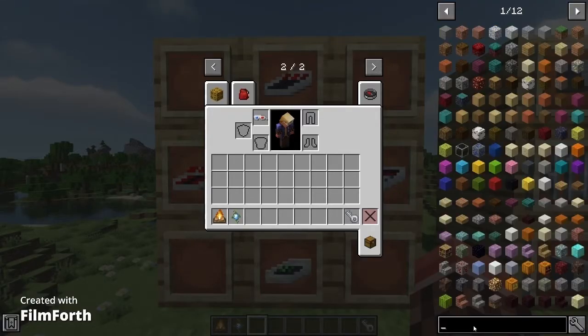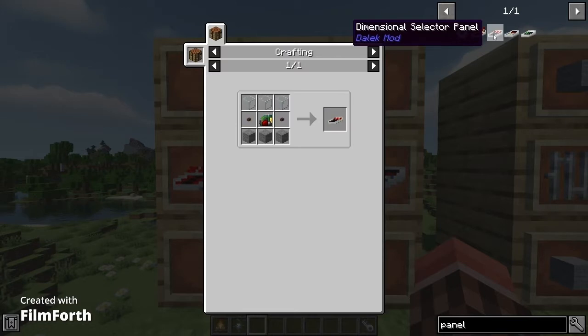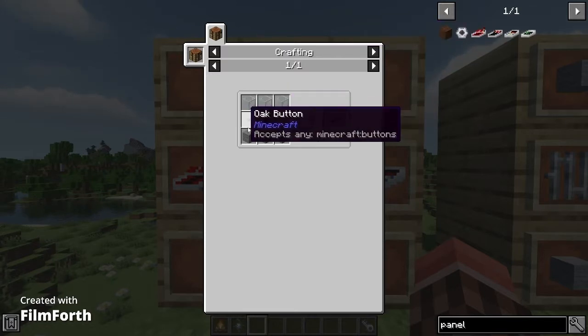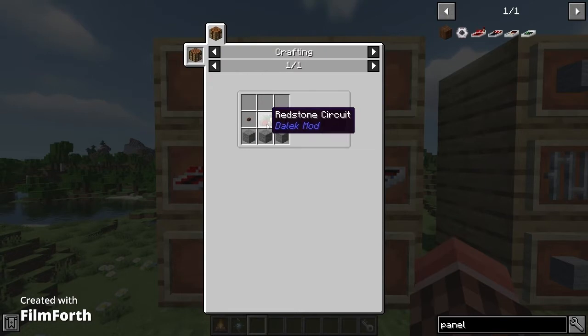Each of these are pretty difficult to craft, but I'll just type them into JEI. The coordinate panel is three stone blocks, one redstone torch, a redstone circuit, and an oak button. The dimensional selector panel is three glass, two buttons of any type, three stone, and a redstone circuit. Then the waypoint panel is an empty map, three stone, one button of any type, and a redstone circuit.